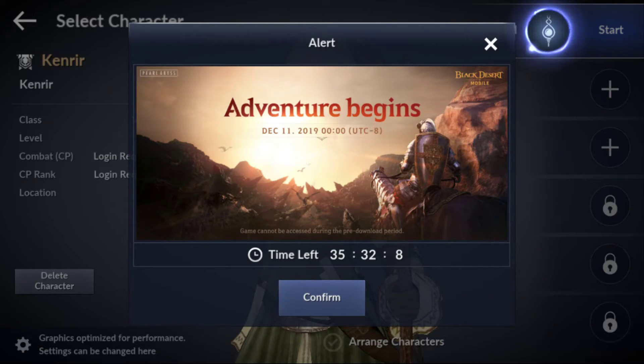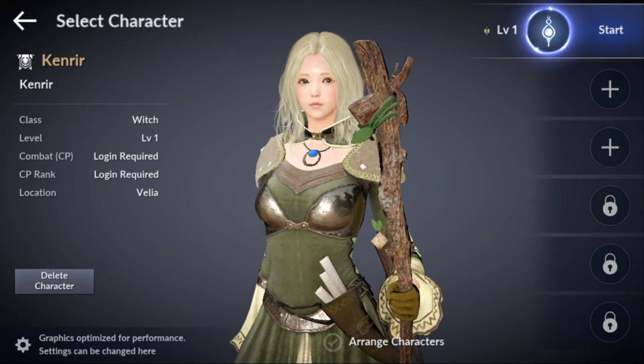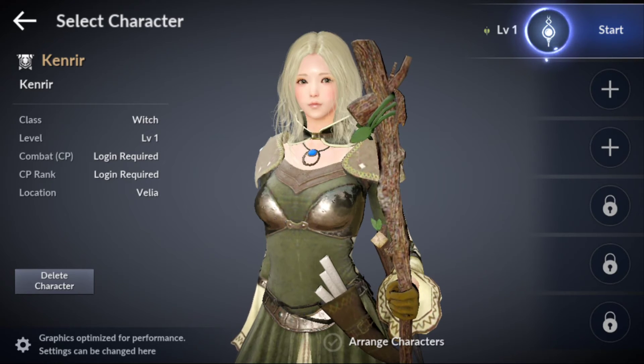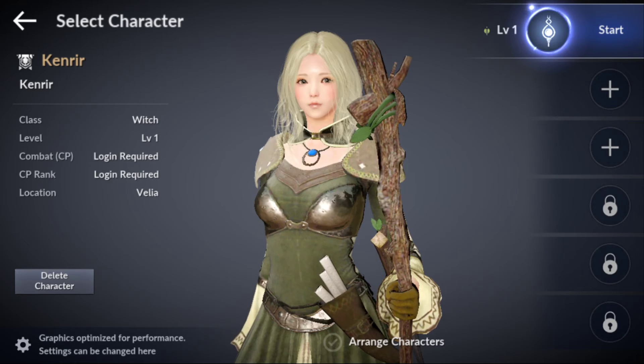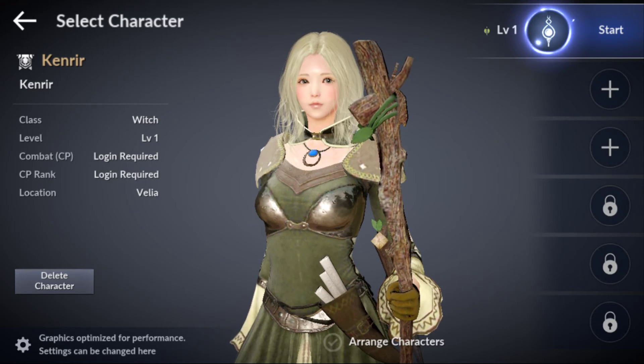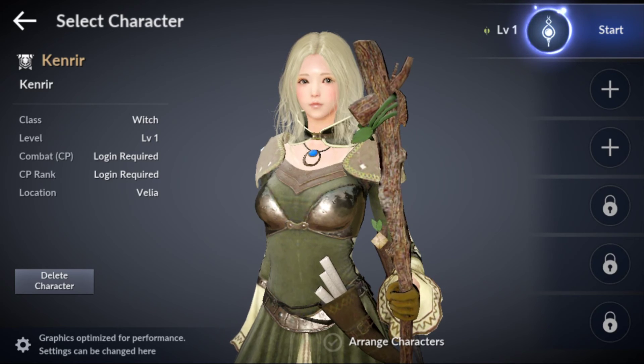That's the character creation screen. If you want to log in now during the pre-download, do it because the servers are really going to get hit tomorrow — on the 11th — when the game actually goes live. This is just pre-registration; you can download the game and set up your character. Also, take a screenshot of your created character and post it on Facebook. The more people that do this, the better pre-registration rewards we'll get when the game starts in about 35 hours. Black Desert Online is available now — download it from Google Play.